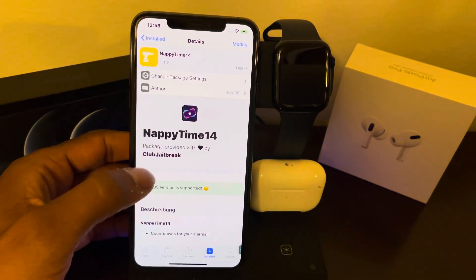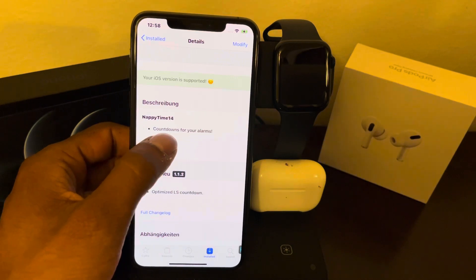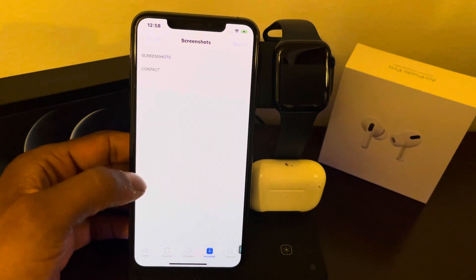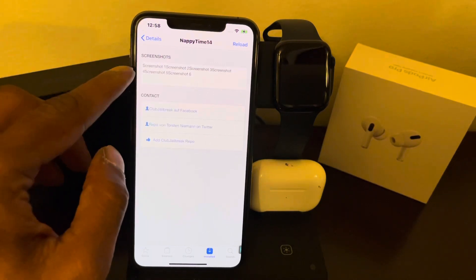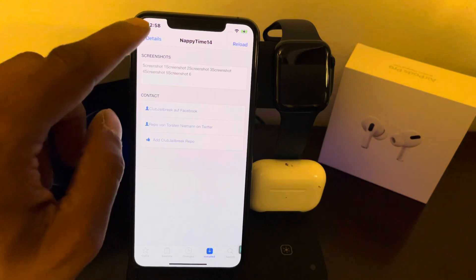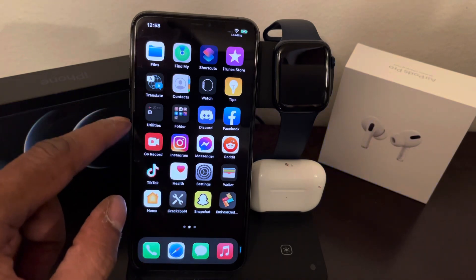The tweak is called HappyTime 14, and with this you can have a countdown for your alarm. When you set an alarm, you will have the countdown on your lock screen as well as in the alarm application. I'm going to show you guys the screenshot — it sometimes loads and sometimes it doesn't, so let me show you on my device.